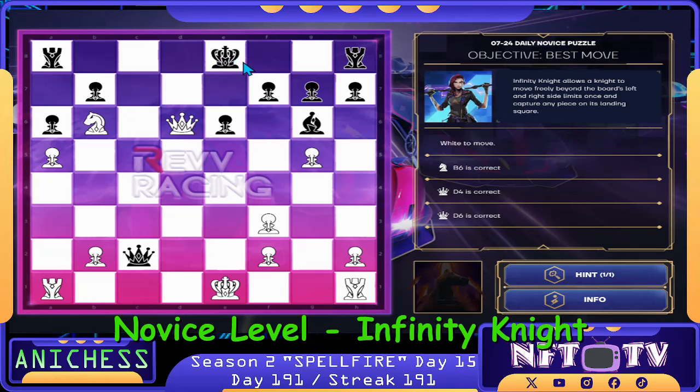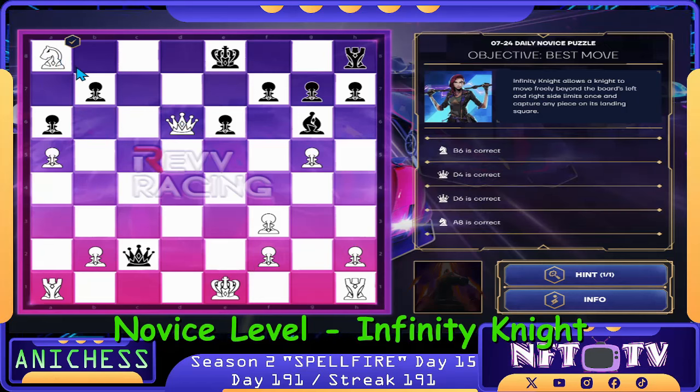We have a checkmate here. We can move it here or we can just take this one for Material Objective. If we go for Checkmate, we will have many moves. So let's try this one — Knight captures Rook in A8. That's correct. And that's a Material Objective.